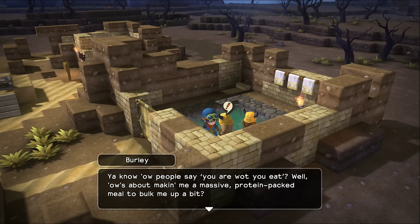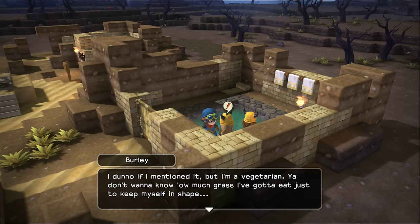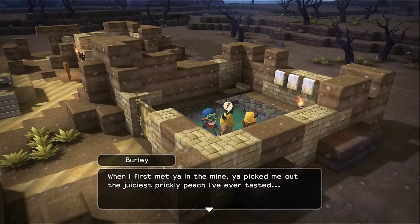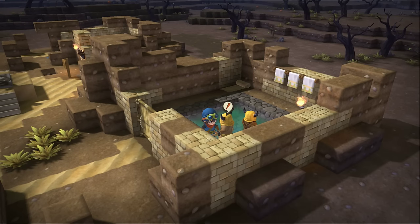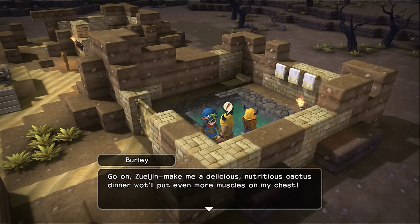Burly: 'That's where you come in, Zul'jin. You know how people say you are what you eat? Well, I was about making a massive protein-packed meal to bulk me up a bit. Another one that wants to eat all the time. I don't know if I mention it, but I'm a vegetarian. Just don't want to keep up how much grass I've got to eat just to keep myself in shape. But I believe in you, Zul'jin — I know you can cook me a meal that will make my biceps huge. I picked out the juiciest prickly peach I've ever tasted. I can't wait to see what you do with the rest of the cactus. Make me a delicious, nutritious cactus dinner and we'll put more muscles on my chest.'